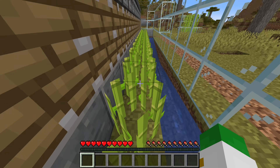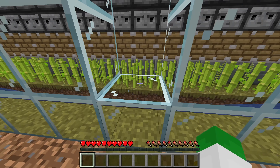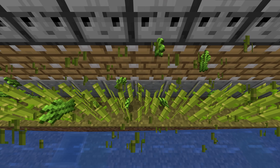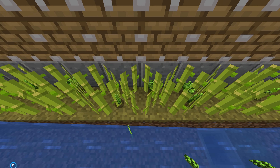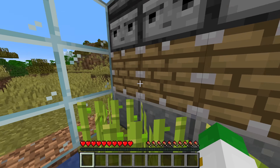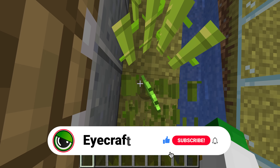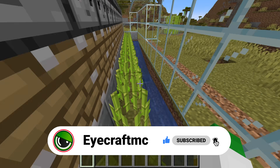Yes, there are designs that integrate a hopper minecart pickup system, but at that point a much better system could be made anyway. With this traditional design, literally half of these plants are not being pushed, because this piston is pushing these blocks away. They land and end up in the water and flow down here, but the blocks that are up here are not pushed — they're just broken. So they fall down and land right down here, never to be picked up by the water, and just left to despawn.